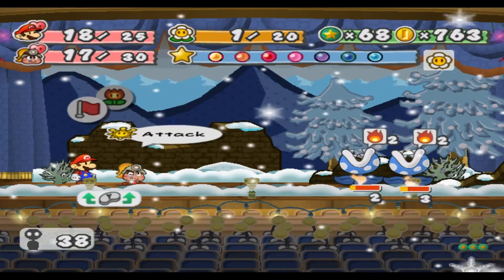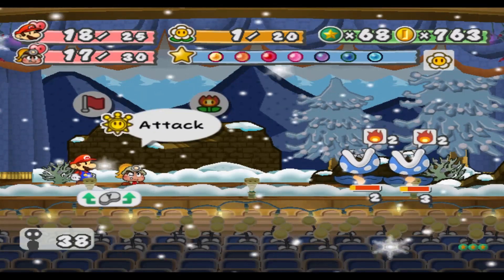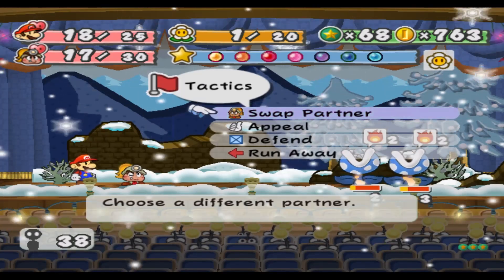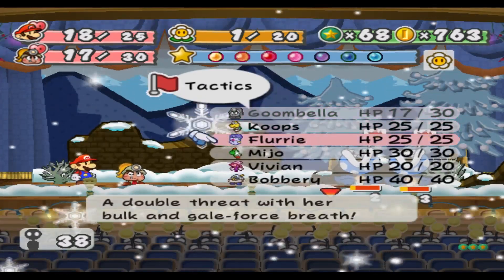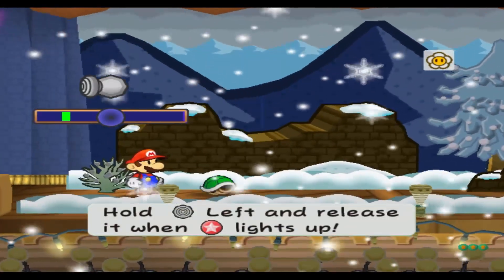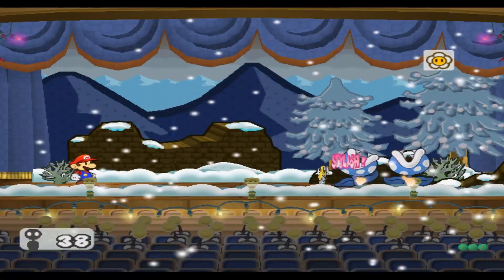It's really too bad that even though they're weak to fire attacks, the lingering flame doesn't do more damage. It always does one — so why couldn't it do two to things that were weak to fire? That could be fun. For me. Not the enemy.